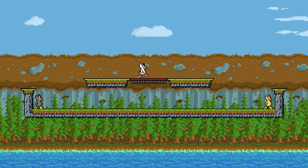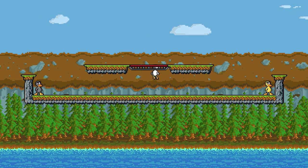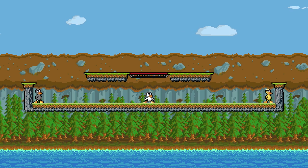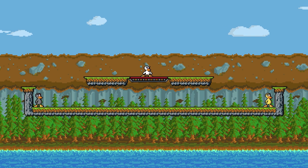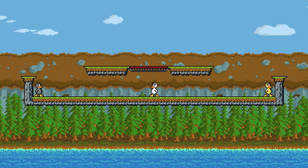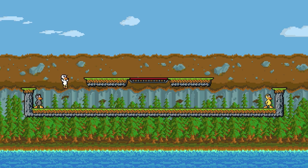So to start off with the basics, if you didn't know, in Duck Game, in order to drop through a platform — like these ones where you can go up through the middle and then stand on top — you have to hold down and then hit jump. This isn't super intuitive because you think that when you press jump you go up, but on a platform or on a box or anything you can jump on top of from the bottom, you can do this.